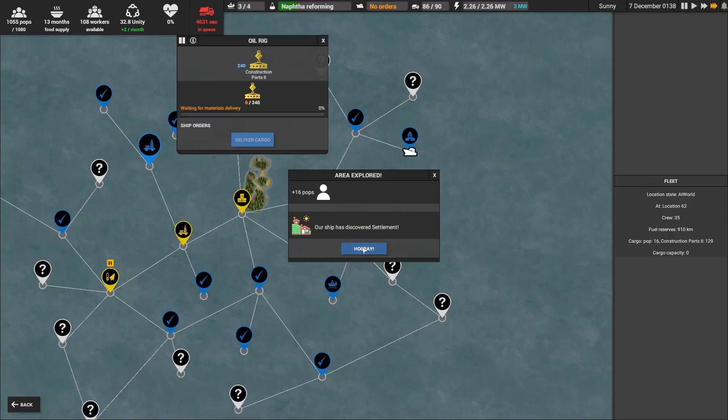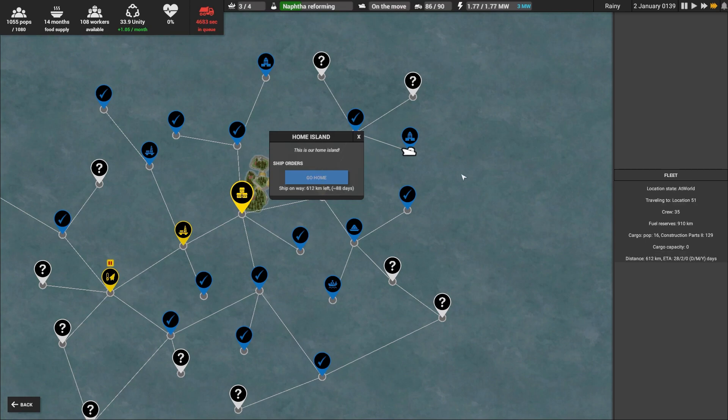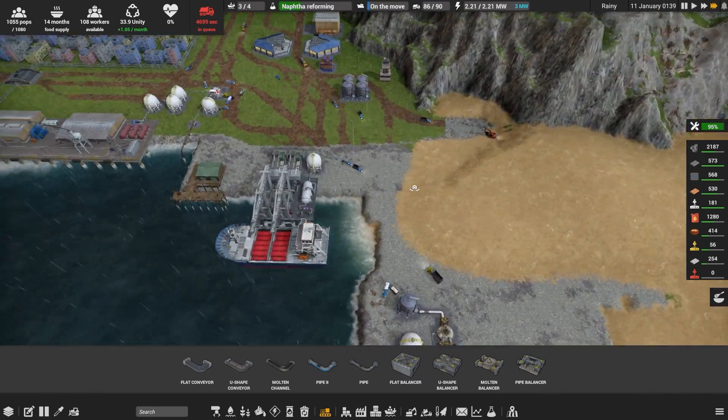We've discovered a new settlement! We can trade Construction Parts 3 for electronics — that is absolutely marvellous. We can also get a little bit of extra food with diesel, which is perfect. And we can get iron ore with it as well. That will be a fantastically useful addition to our fleet.